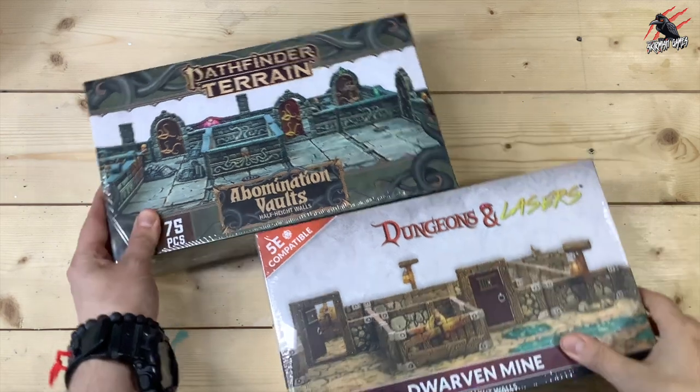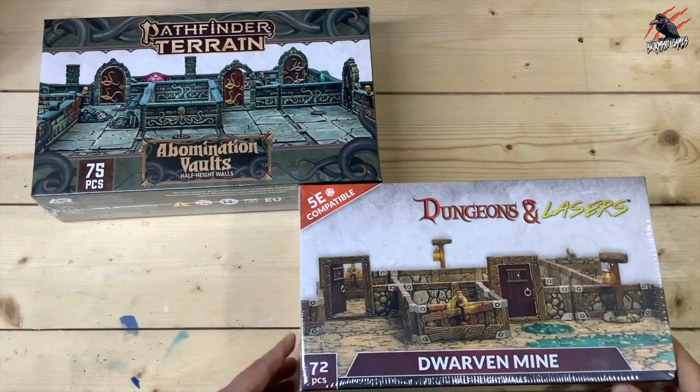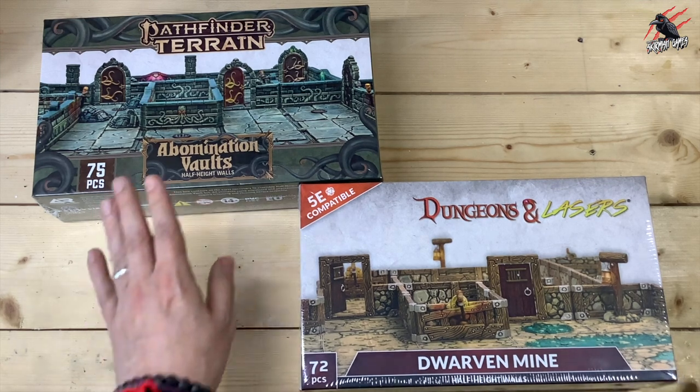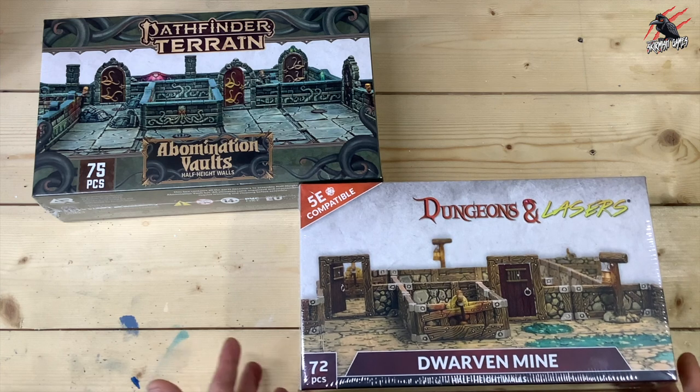The Abomination Vaults, the Pathfinder Terrain, is the first official terrain dedicated to the Abomination Vaults Adventure Path, and this is built in cooperation with Paizo, and it's designed to work alongside the Player's Guide that you can download for free. I'll put a link to Paizo's website in the description below. And then there's also this Dungeons & Lasers Dwarven Mine, which can be pretty much used in any RPG or even some skirmish games, and we'll talk about that once we've got them open and had a good look at the contents.